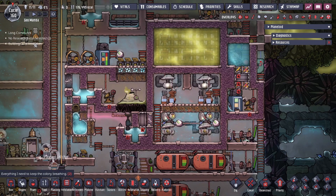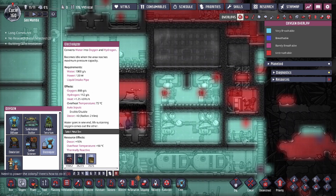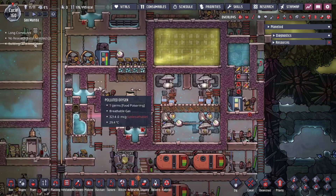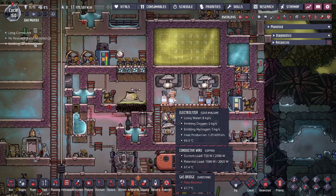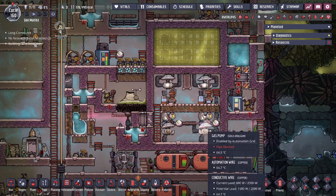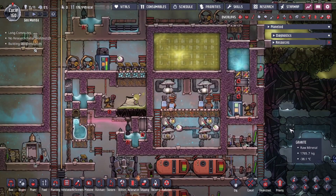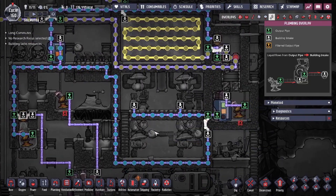One last thing: the electrolyzer produces 112 grams of hydrogen but the generators only consume 100 grams per second, so you're technically overproducing slightly. We're not going to be able to consume all the hydrogen, and we'll talk about how to deal with that as well.